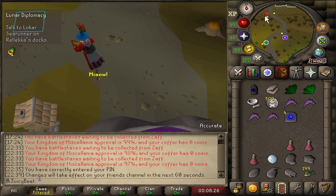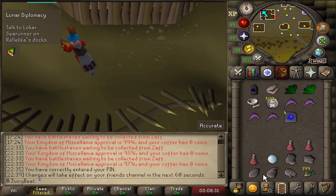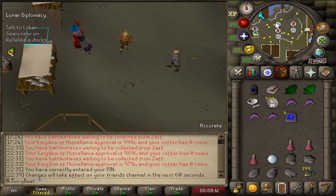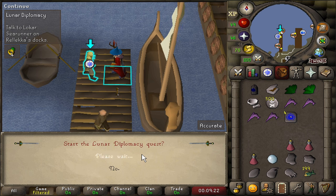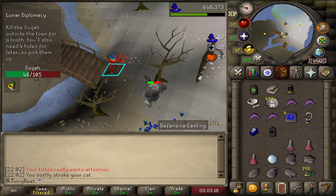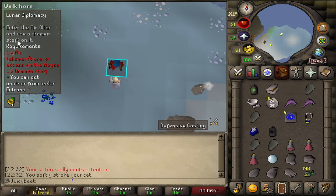Either I lost the footage or I forgot to hit record — the latter is probably more likely. So I haven't got footage of where I got up to on Slug Menace, but essentially we continue the quest up until we have the Runestone Carbons, which you can see in the bottom of my inventory. The next step requires us to go to the Mine Altar as well as the Elemental Altars, but we also need to do that for Lunar Diplomacy. So this is where we take a pause and begin Lunar Diplomacy — that way when we go to the altars we'll be able to progress both quests at once. A small tip: if you're a lower level trying to kill the Suqahs for the quest, you can safe-spot them from behind the tree just next to the bridge with magic or range.